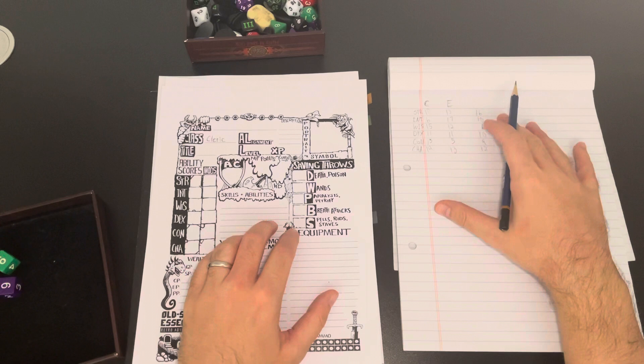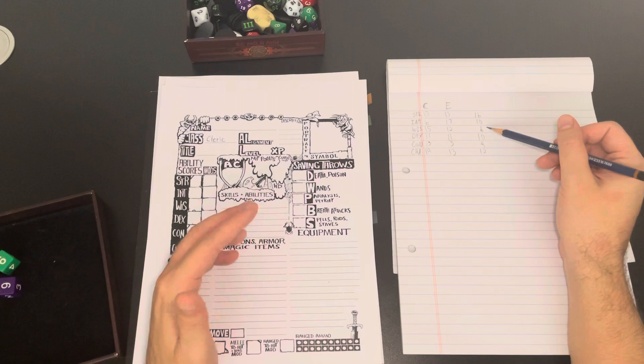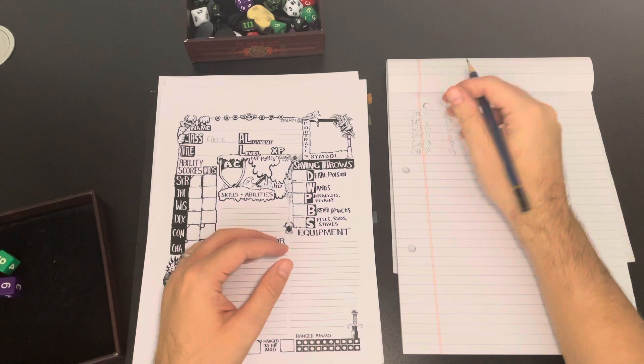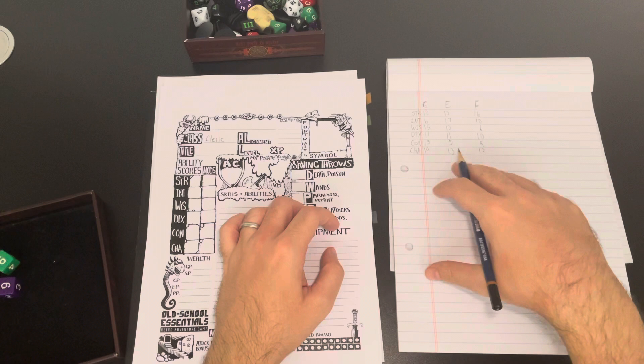For our last stat block we had a really high strength and everything else pretty much average, except for wisdom — this guy is not the wisest person in the room, so we're going to make him a fighter. My plan for this episode is that we're not going to get into any adventuring today, because we need to kit out the boys and get them geared up and ready to go.